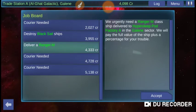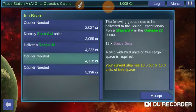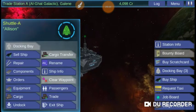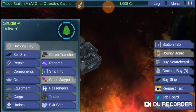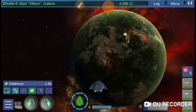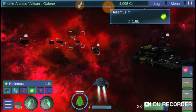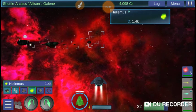You can also deliver ships by buying them and then selling them to the places that want them — they give you a little bit of money for it. I'm going to show you how to use the tractor beam and get scrap. We're just going to fly around until we find a place with some scrap that I can work with.